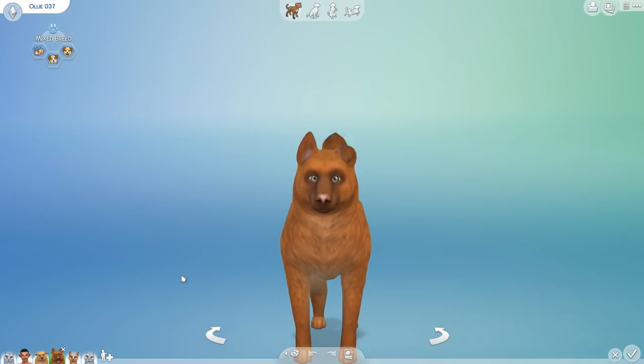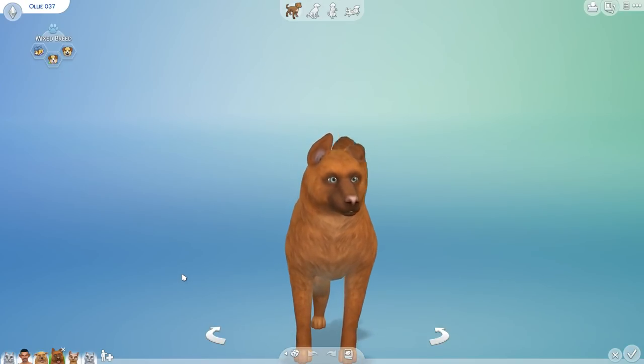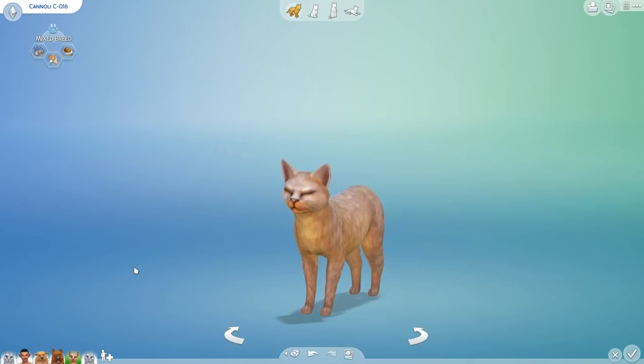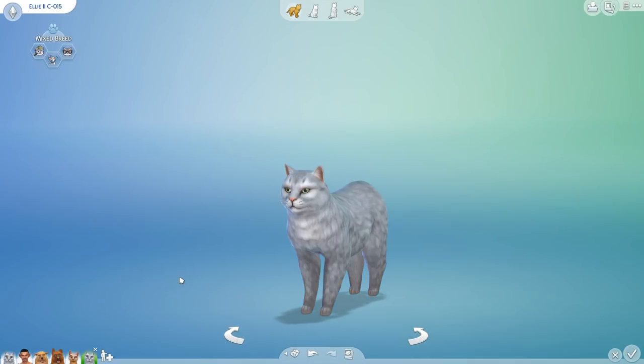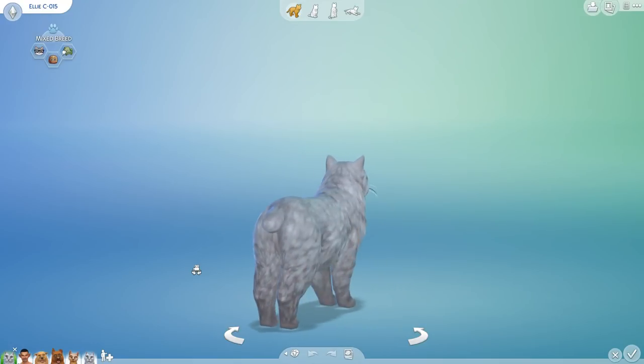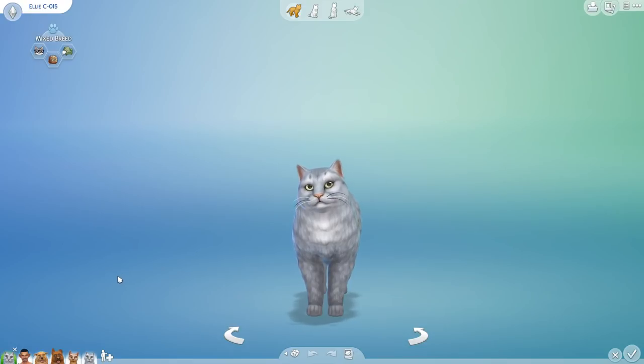Hello everyone and welcome back to the Sims 4 Random Pet Genetics Challenge! We are back in the laboratory where last time we left off adding Holy Cannoli the kitty cat into our feline side of our family tree experiments. He had a daughter who literally pretty much looks identical to her mother, named Ellie — we just named her Ellie the Second because she basically is just Ellie with tiny paws, different colored whiskers, and slightly different shaped eyes.